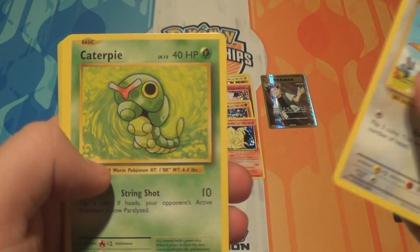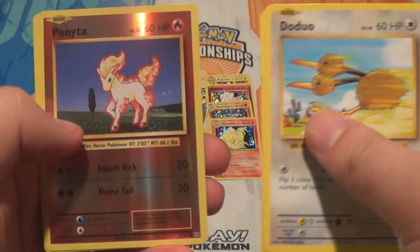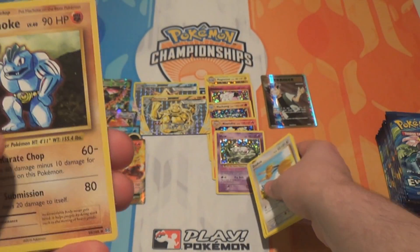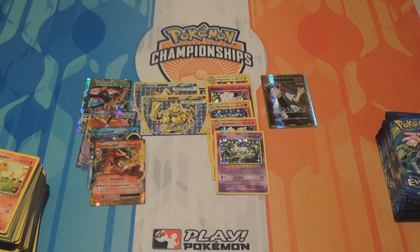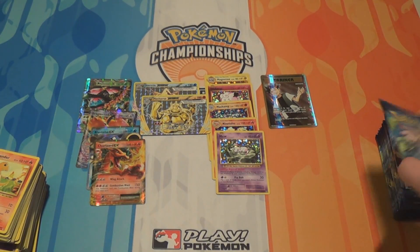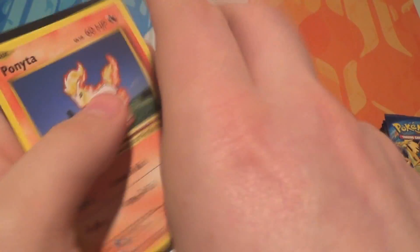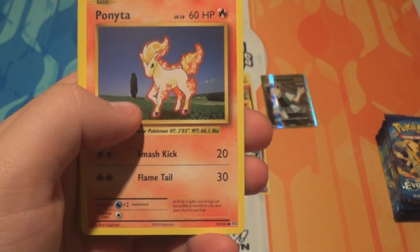Pack twenty-five: a Doduo, a Caterpie, a Drowzy, a Diglett, a Charmander, a Reverse Ponyta, and a Holo Mew — he's cool. Also a Machop, a Full Heal, and a Gothitelle. It's kind of like other things in the Pokemon community where you try to verify something and everyone says 'my brother's friend's cousin definitely saw one once,' or 'my friend was offered $10,000 for it and then burnt it for fun.' Sure, that happened.